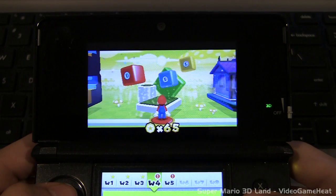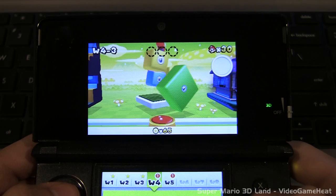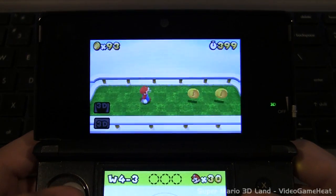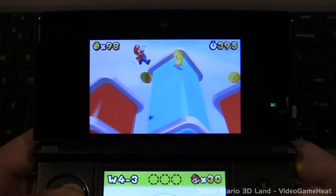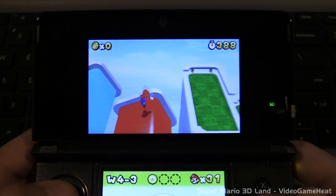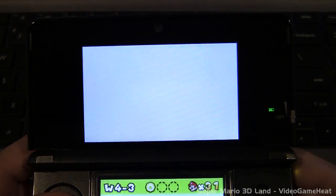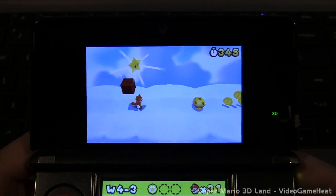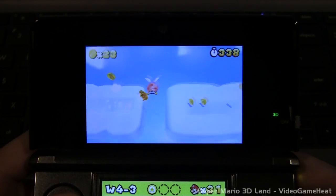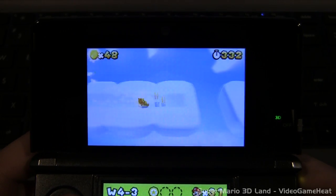A new level appeared that I didn't go over in the previous videos, so let's do that right now — it's World 4-3. It's pretty easy to find the star coins: the first one is right when you start the level, and the second one is easy to find too. Jump up into the sky on the rainbow music note box, get a star, and then run through destroying all the enemies.